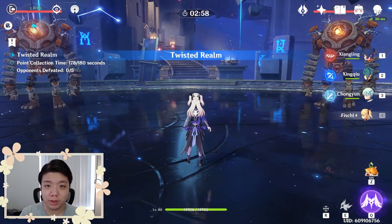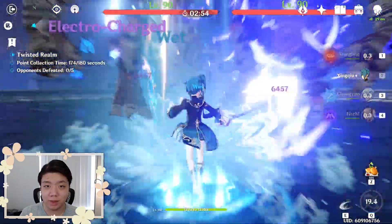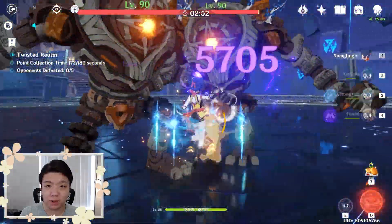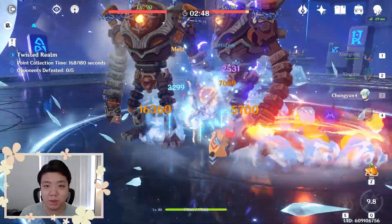So you're playing Genshin Impact and you've built a team around elemental reactions. You mix and match a lot of different elements and switch between them very quickly to trigger elemental reactions. But for some reason, they just don't seem to work.